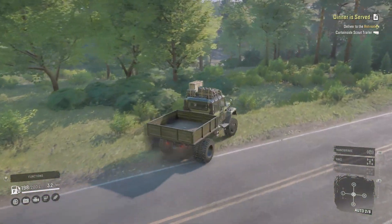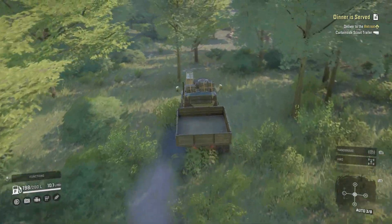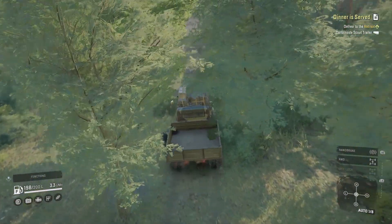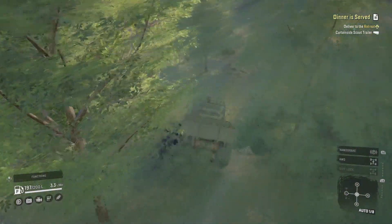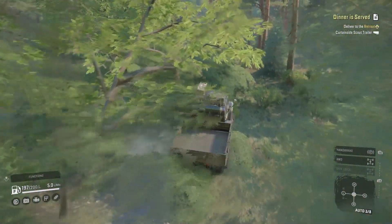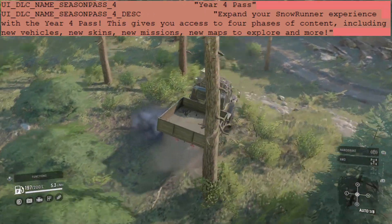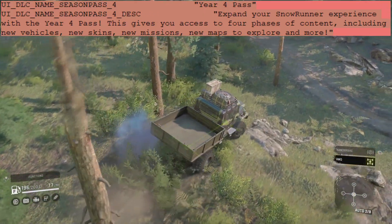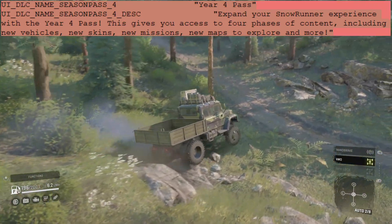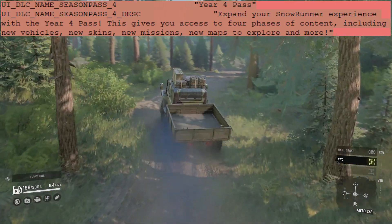This is an exciting video — we got some big news. There was a PTS update today, Christmas Day, and in the game files there is mention of a Year Four pass. Here we go guys — Year Four pass, and for the description we have: 'Expand your SnowRunner experience with the Year Four pass. This gives you access to four phases of content including new vehicles, new skins, new missions, new maps to explore, and more.'